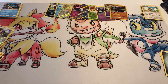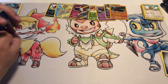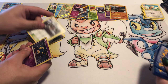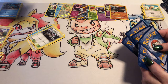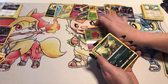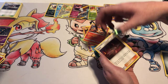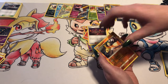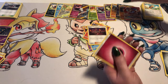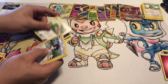It's a Viper and a Darkrai GX. Venipede, Sneasel, Alolan Vulpix, Horsea, Noibat, Heatmor, Simisear, Kiawe, a Reverse Foil Passimian, and a Ho-Oh GX. I keep getting double rares in these. That's good — this is a good box for those. Reverse Foil Weezing and a Zygarde.